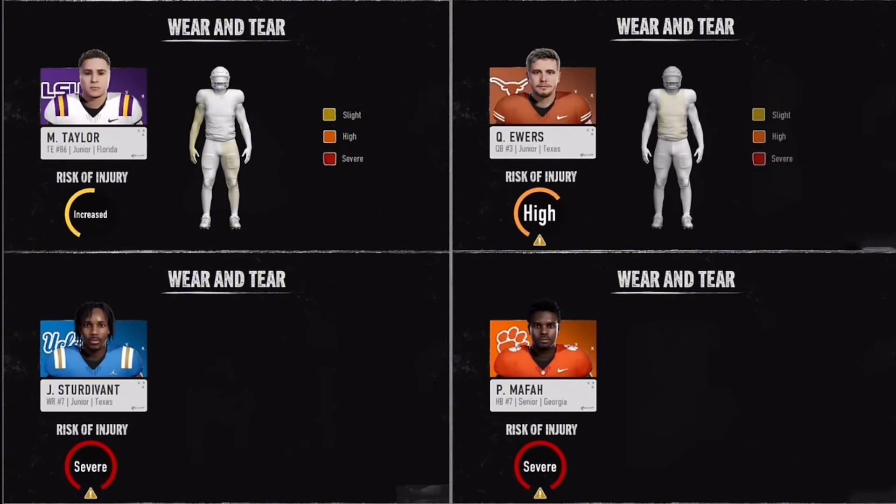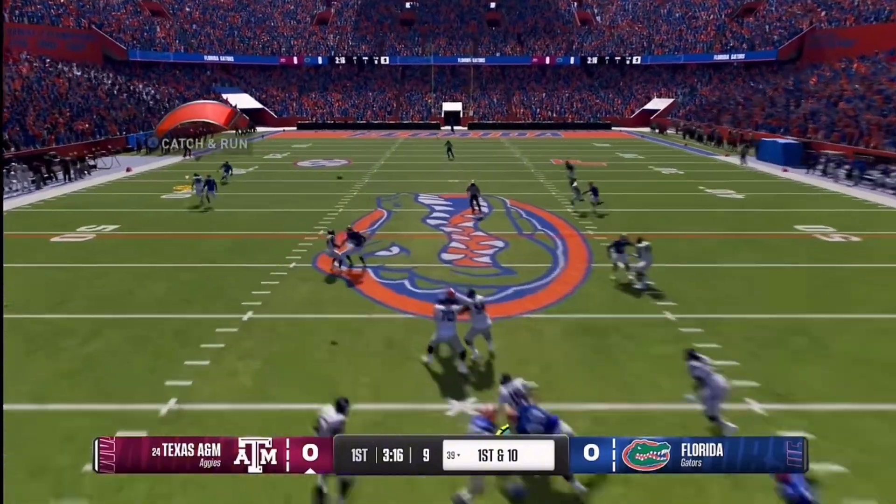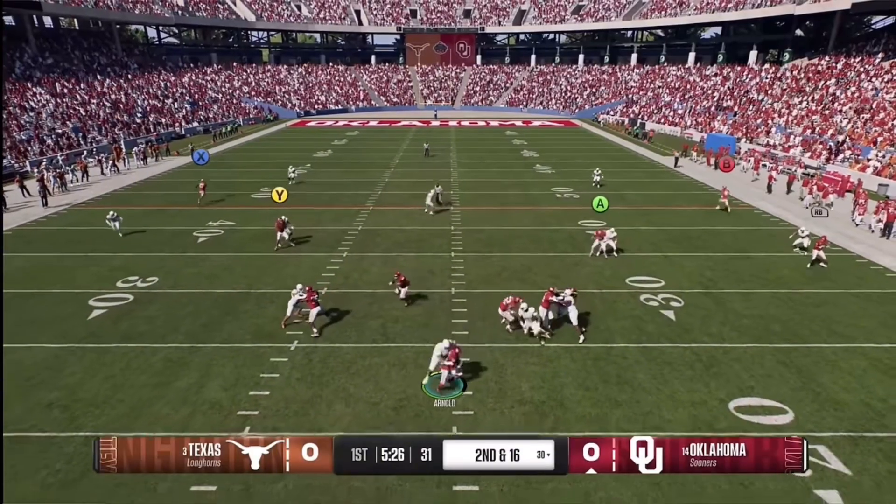Pocket presence — you have to know how to maneuver the pocket to buy time. A rule I use is: look down the field, look at the pocket, look at the field again until the pass or the play is completed.